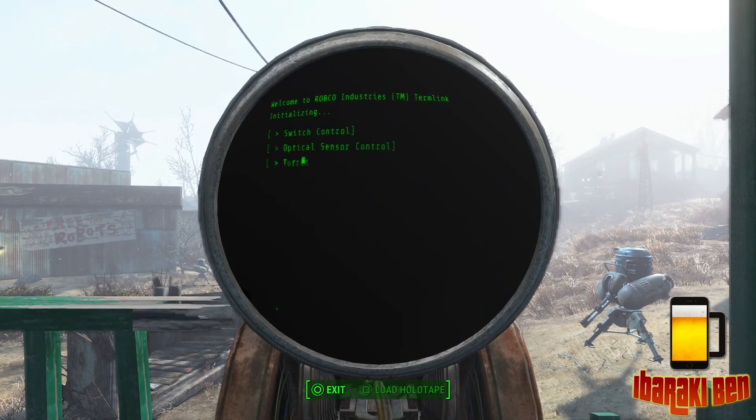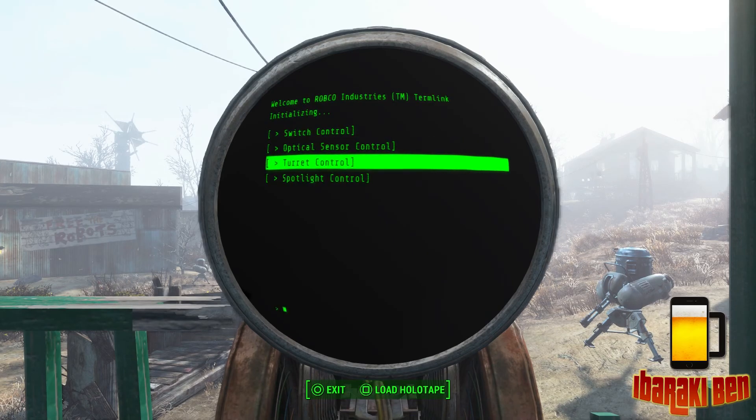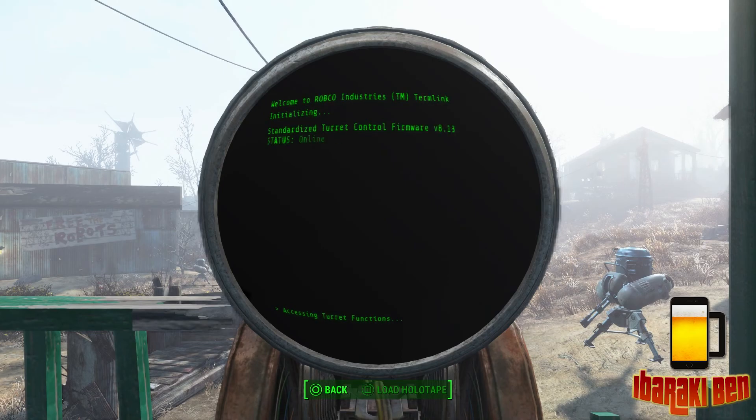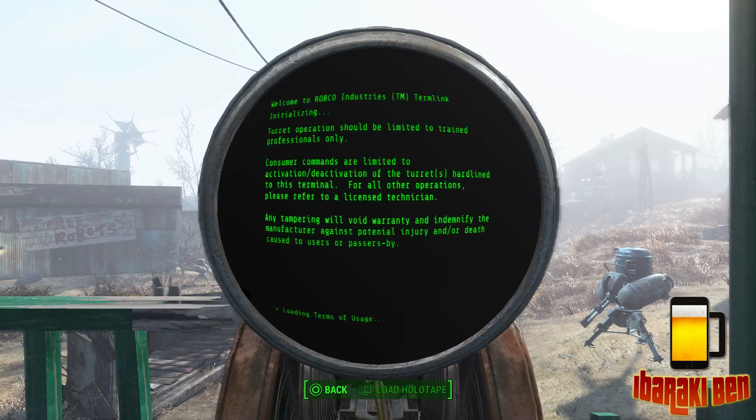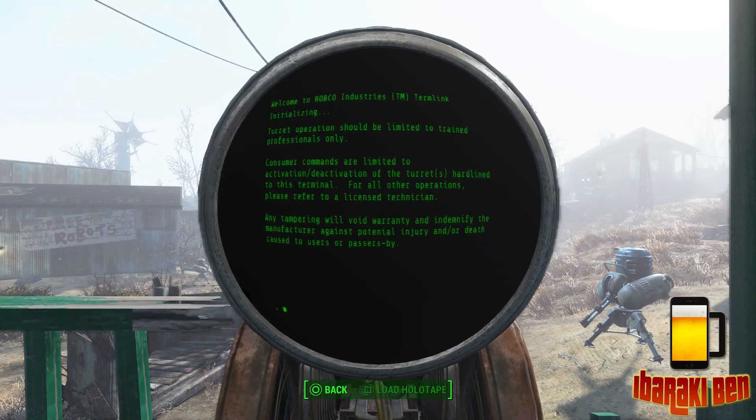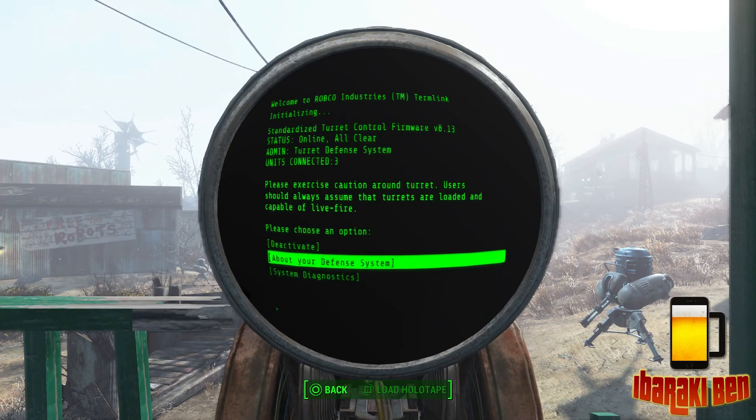Next we have Turret Controls, which only apply to turrets that have a cable — laser turrets, shotgun turrets, missile turrets. You've got a few options. The first one is about your defense, but you don't really need to use this — it just tells you the basics of how they're used and a warranty, so it's kind of useless. You've got Deactivate, so you can switch them on and off.